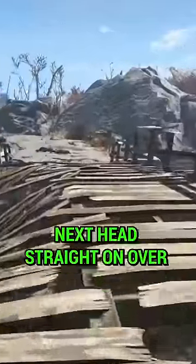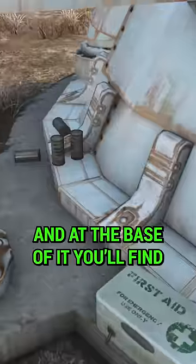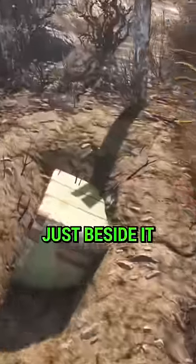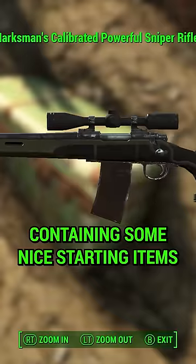Next, head straight on over to the water tower and at the base of it, you'll find some purified water. But more importantly, there's a steamer trunk just beside it containing some nice starting items.